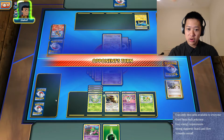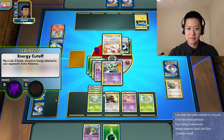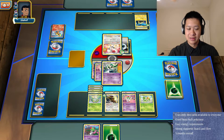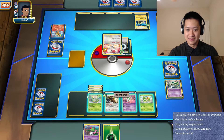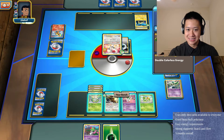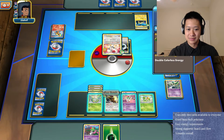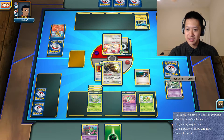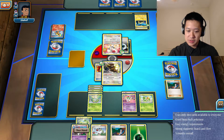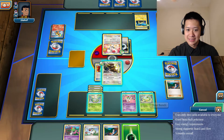He can knock out two more cards. He'll finish off Furfrou. Hopefully he does not have enough energy for Night March - that would instantly destroy me. What is this, 60? I'm gonna throw this item out hoping it'll destroy Shaymin. Put down Servine, put an energy card on Servine and Bouffalant - actually I'll put it on Servine.